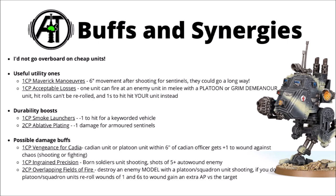Stratagems next: as Sentinels are cheap, I probably wouldn't go too overboard with command points. If you're running things like Leman Russes or Kazakin, you'd probably be better off using damage and durability stratagems on those rather than the Sentinels. The Sentinels do have their own unique stratagem called Maverick Maneuvers, which can be pretty excellent for the movement buff — you get to move an extra 6 inches after shooting. With the Tank Order for extra movement and advancing, you'd be getting around about 23 or 24 inches of movement out of a Scout Sentinel.